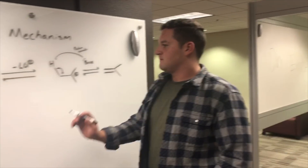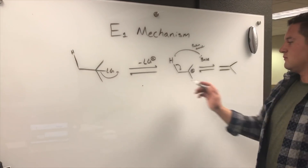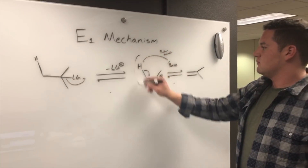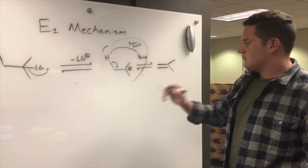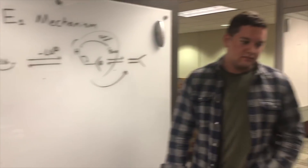E1 reactions are stepwise mechanisms that involve the formation of a carbocation intermediate. The rate of the reaction is dependent on the stability of the carbocation, and the reaction produces an alkene. Remember that E1 reactions follow similar rules as SN1 reactions when it comes to reactivity, and that the stability of the carbocation and the leaving group take precedence. Some groups, such as alcohols, have proton transfers of the leaving group prior to the final proton transfer that creates the product. Zaitsev's rule applies to the product, and E1 doesn't have E2's hydrogen specification. It also competes with SN1 reactions.